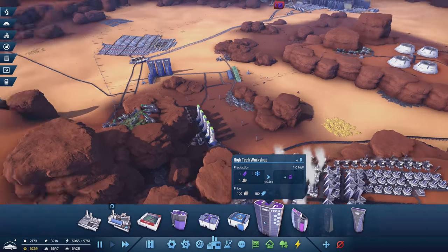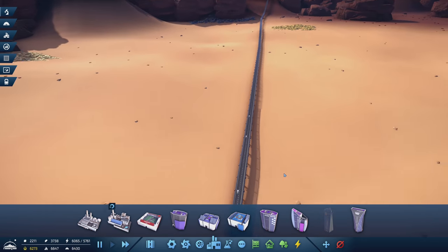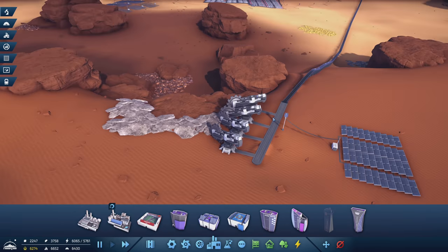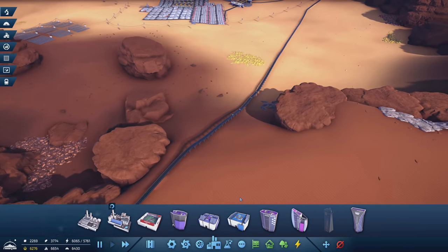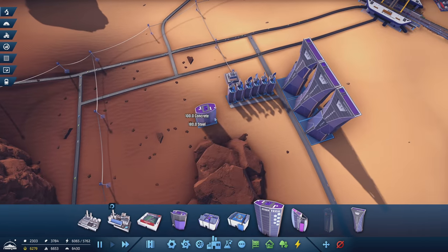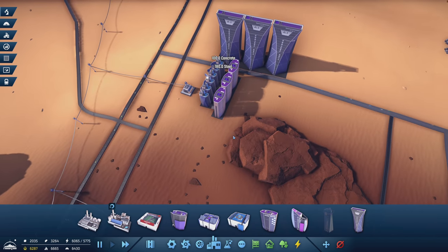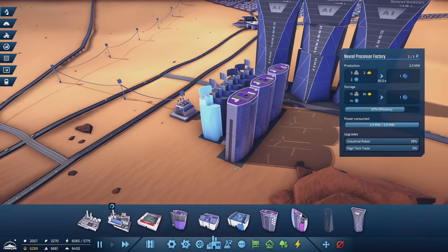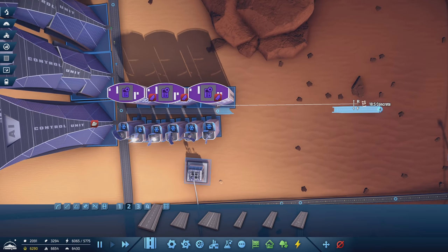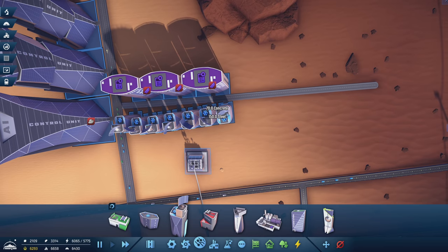Is there anything else we want to add? The high-tech workshop — this allows things to output 30% more when it's made, and it requires us to process the iridium, plus it needs a whole bunch of aluminum delivered. So we're going to have even more aluminum coming in. I made this and connected the aluminum ore finally, so they can all send it. I'm going to take the high-tech workshop and put a couple of these on the side here — just three of them.